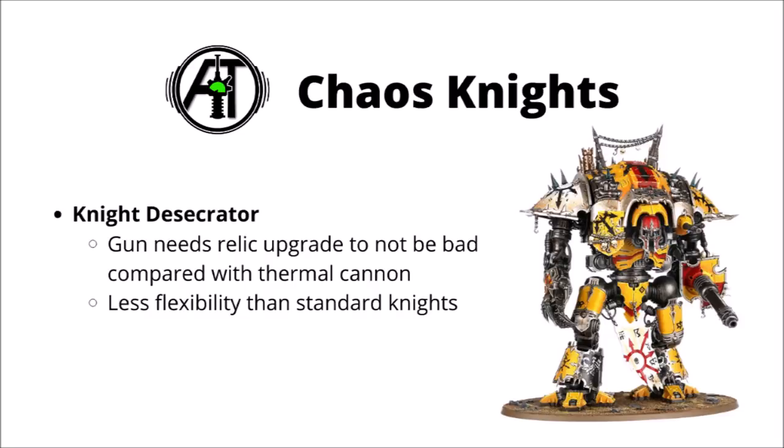For Chaos Knights, it's the Knight Desecrator that wins in my book. The Laz Impulsor might have a strength of 14, and it does perhaps have a niche against toughness 7 vehicles, but I think it competes particularly poorly against the Thermal Cannon, which already does that job fine. I think to be worth taking you really need to upgrade it to the Relic version, and for pure strength in Chaos Knights, you might well be better to go with a more flexible loadout — maybe a Despoiler armed with double Thermal Cannons for some massive anti-tank firepower, and still being able to step on people in melee.